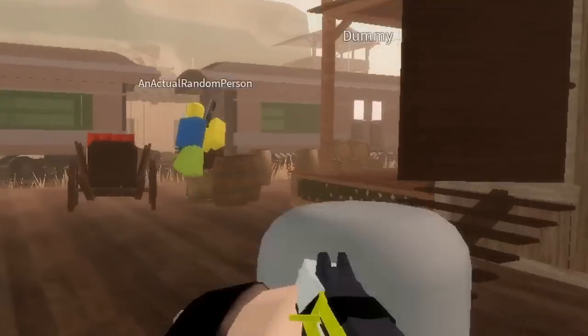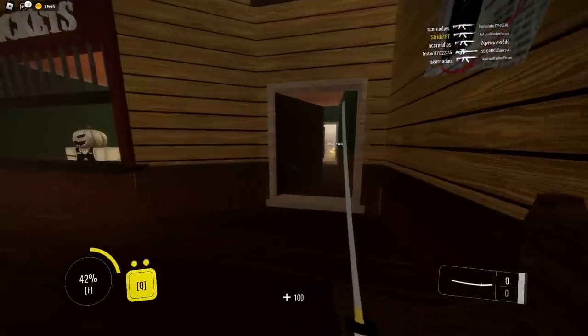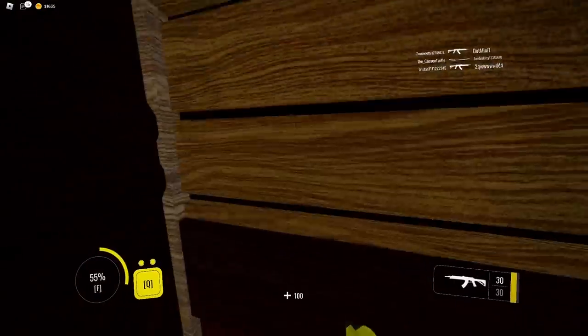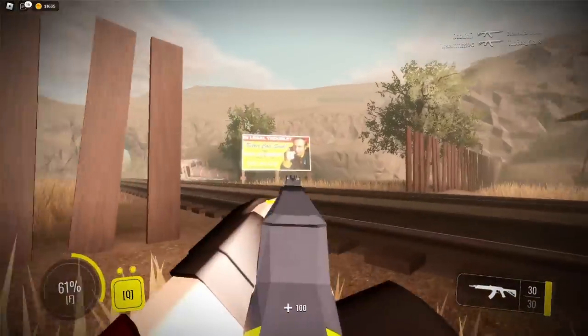Hello gamers and welcome back to another video. So I was actually wrong about this Roblox FPS. Make sure to like and subscribe if you're new. Let's go for 1000 likes and please watch until the end because I'm going to explain how that guy has a sniper rifle and you don't. There's only two classes in this game, but they work super differently. This is a game known as Untitled FPS Game. It has a lot of memes in it.